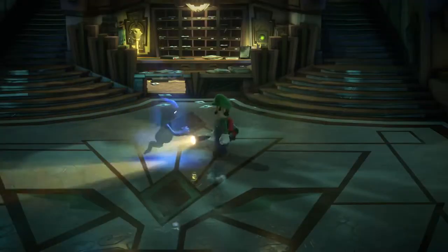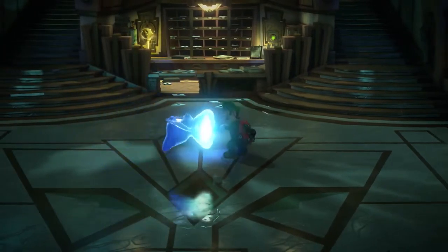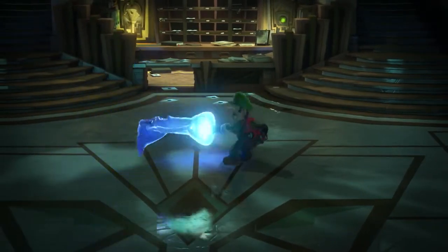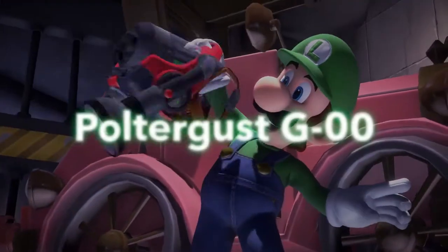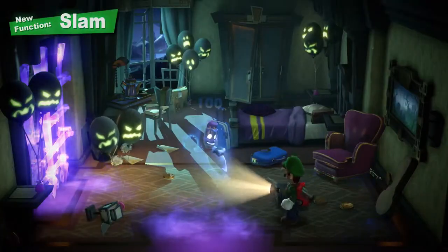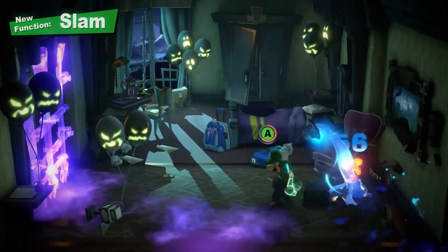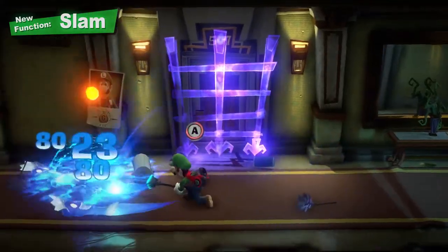And they're rather aggressive. Simply scare them with the strobe bulb, then suck them up. Luigi's new Poltergust G-00 has the powerful suction capabilities required and other new features as well. First, the slam. While trapping a ghost, slam it on the ground to inflict some damage. It helps to get other ghosts in on the action.